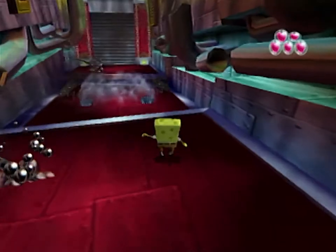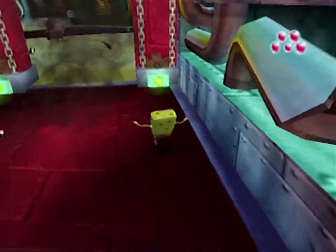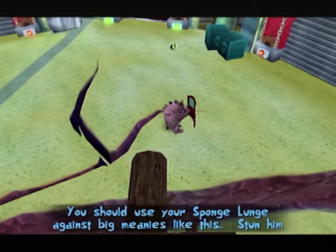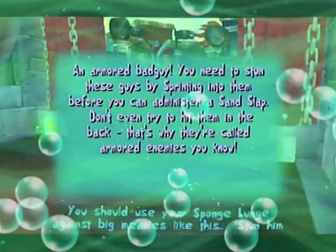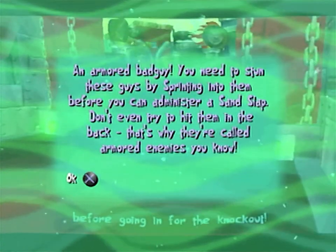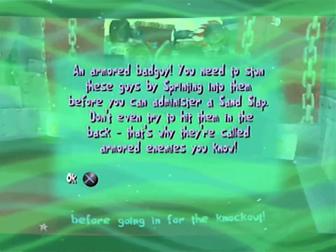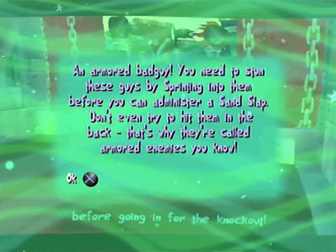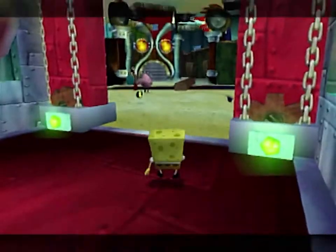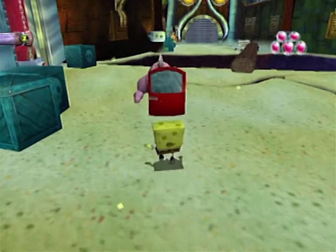What is it? Preacher from the Krusty Krab. You should use your sponge lunge against big meanies like this. Stun him before going in — an armored bad guy! You need to stun these guys by sprinting into them before you can administer a sand slap. Don't even try to hit them in the back. That's why they're called armored enemies. Well, he's technically a shielded enemy, but anyhow.